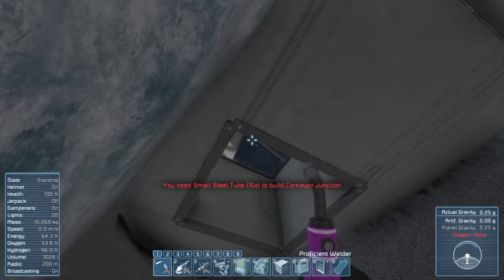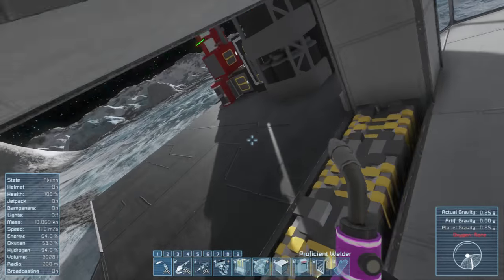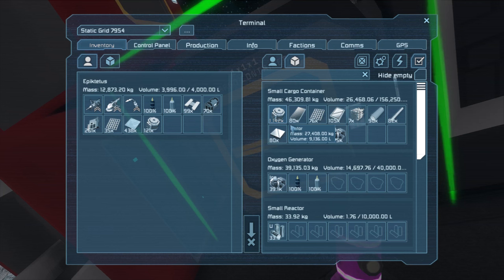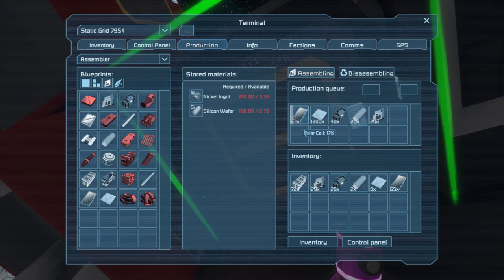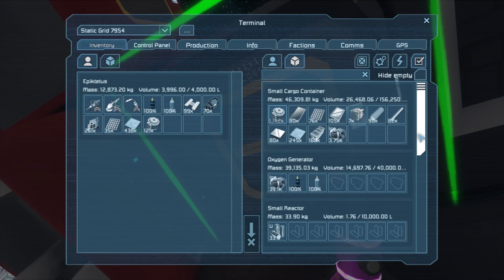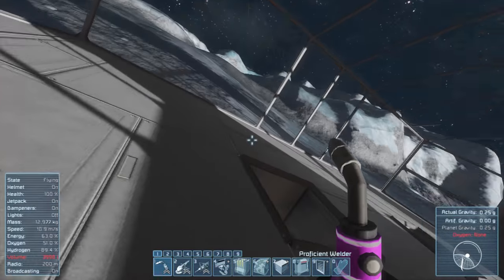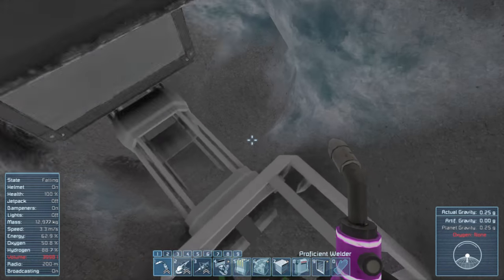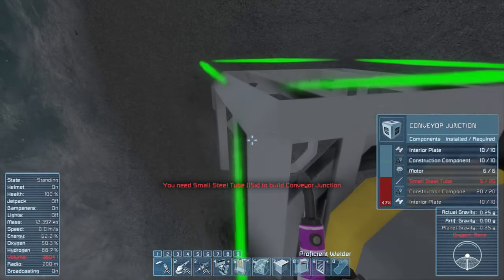I need more small steel tubes. These will seal it off so that air can't get out, because that's kind of key when you're talking about an oxygen pressurization system. I need more motors and more small steel tubes. Let's grab a few hundred motors. I'll at least get a sample welded up for you. And then I'm going to finish off the rest of the system without you having to watch it.